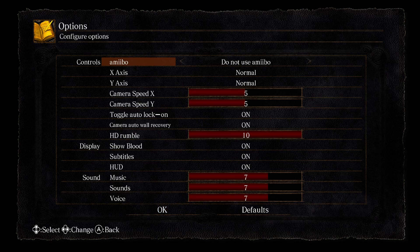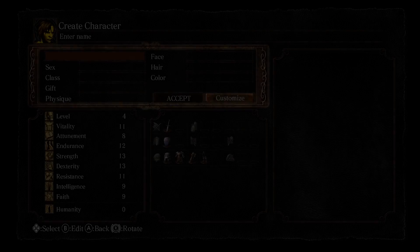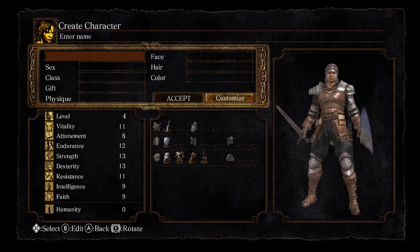We have subtitles on, which is one thing I wanted to make sure of. One thing that really irks me is that the A and B buttons are reversed here — typically the A button is your enter button, but it's swapped in this game. It's frustrating at times, but we're keeping all these settings.